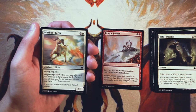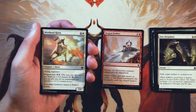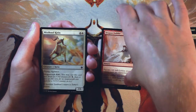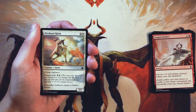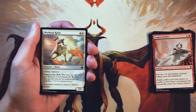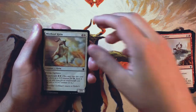Misthoof Kirin is a 2/1 for two and a white. It has Flying and Vigilance and also Megamorph, with a flip cost of one and a white. This card is very, very good — I definitely think it's better than Dragon Fodder. Flying and Vigilance means it's evasive and going to be getting in for damage most likely. The Megamorph means it can get in for more damage than you initially thought. Definitely a very solid three drop, not game-changing by any means but a pretty solid card.